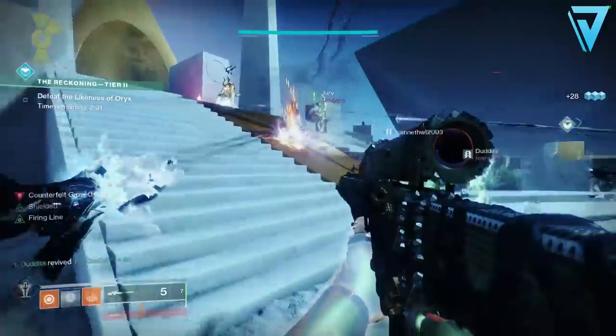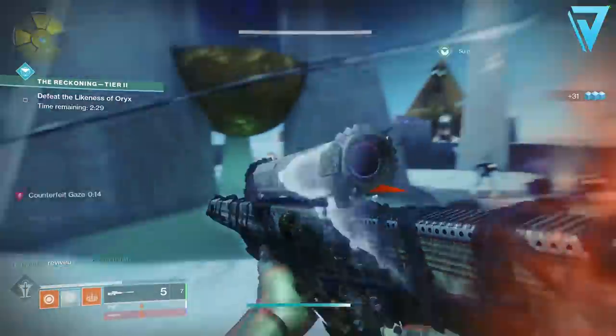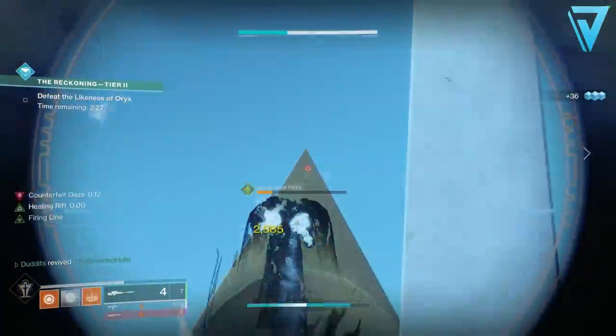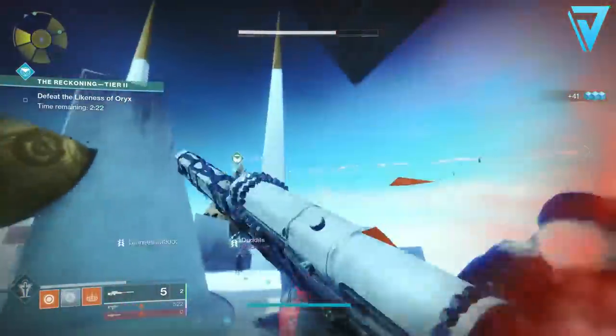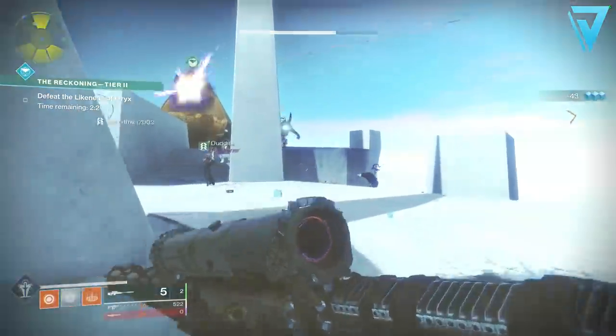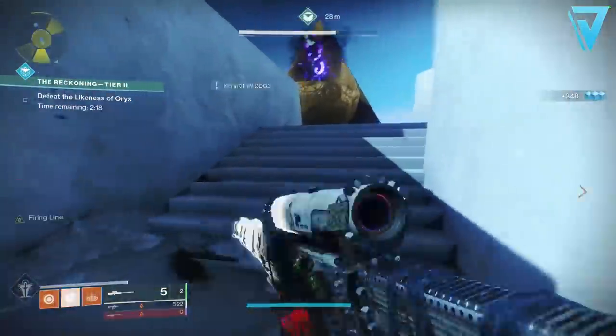As for the boss itself, if you are able to pop another Well of Radiance and the Burning Maul super is available, this will help pin Oryx to one location, which means if you have multiple Xenophages within your fire team you'll be able to do immense damage in a short space of time.